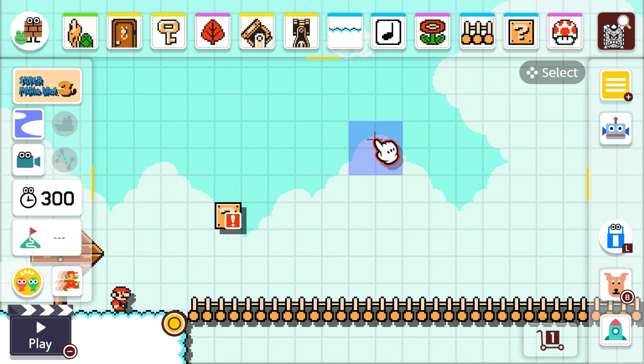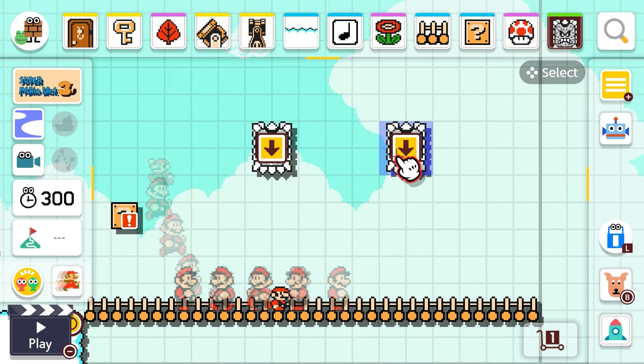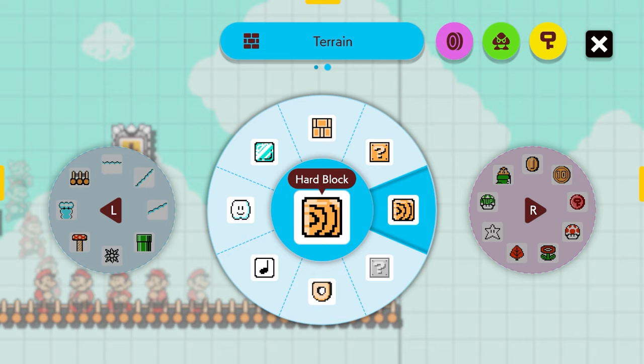This bridge isn't just gonna be a real easy bridge to cross — it's gonna be covered in thwomps. It's gonna be so fun, they're gonna be coming down and crushing my bridge and trying to crush you with it too. Thwomps can't actually crush the bridge I've made — they'll hit it and it'll be kind of scary.